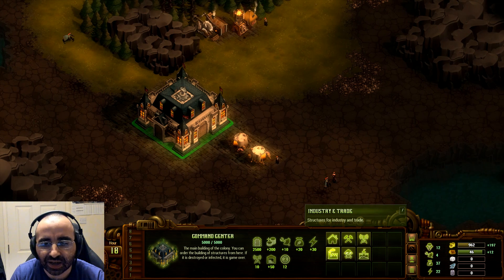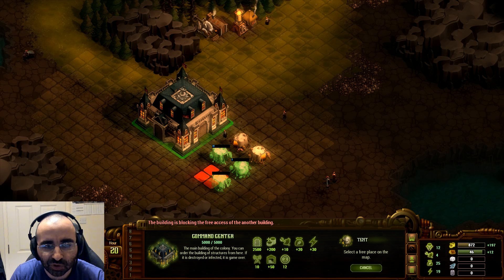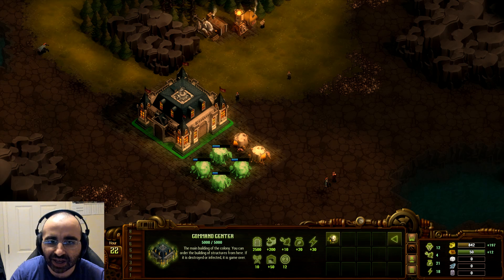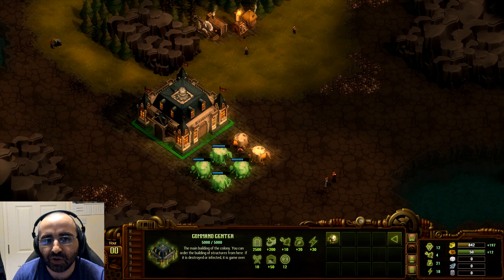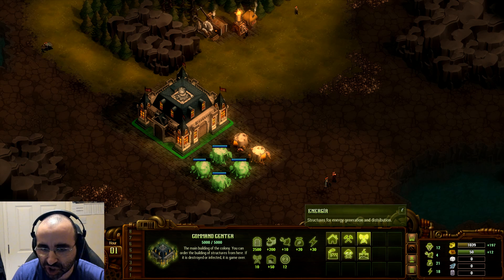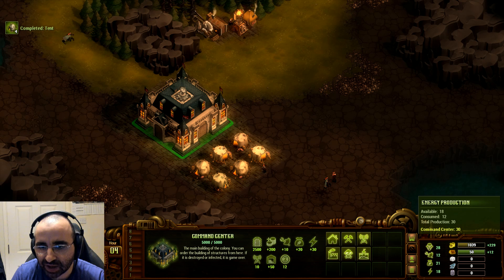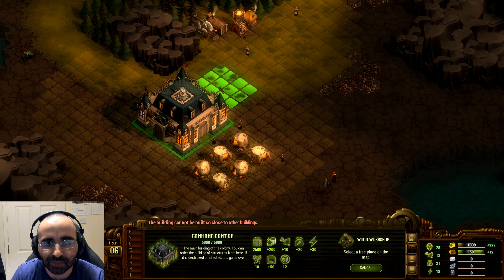Let's build a couple more tents. The good thing is these can all be upgraded, so don't worry about placing tents down because eventually you can upgrade them to wooden houses and then stone houses — you won't have to replace them. So wherever you place them, consider the long-term future. We've put some more tents down to get more residents. We can see now we have 28 colonists and plenty of power available. Under Industry, the wood workshop allows you to research better and bigger structures, so let me place one there.